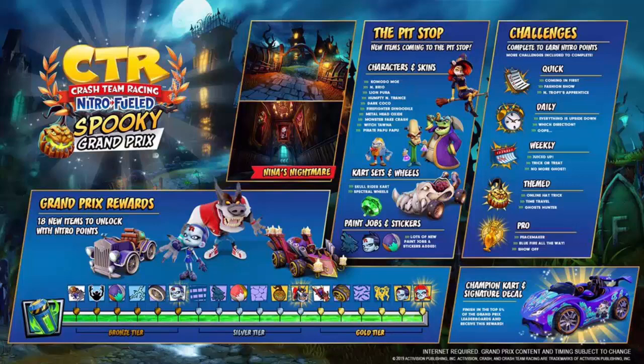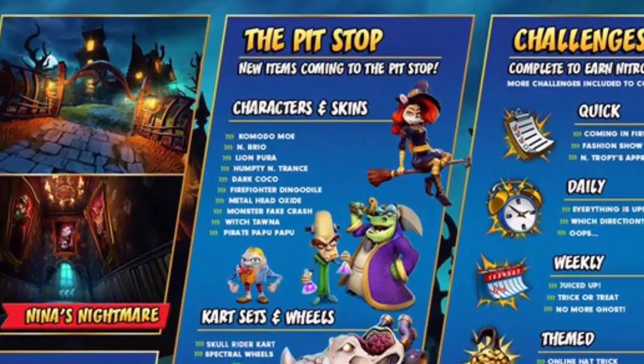Nina Cortex is coming and her stage is called Nina's Nightmare. We also have a screenshot showing off what we can get in this Grand Prix, including costume skins. Komodo Moe is finally coming, Brio is also finally coming, we got a Lion Pura skin, and a new skin from Entrance, plus a Dark Cocoa skin.